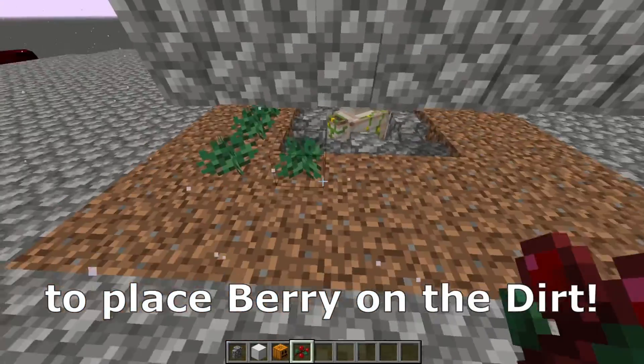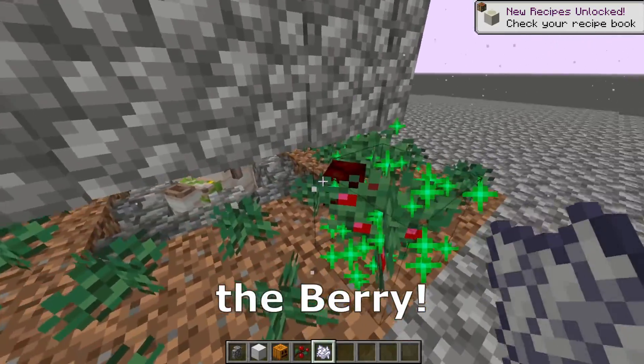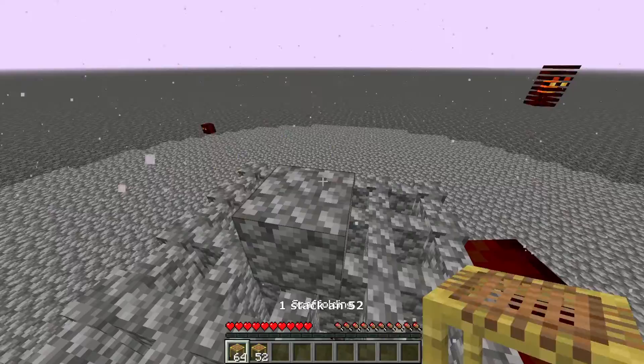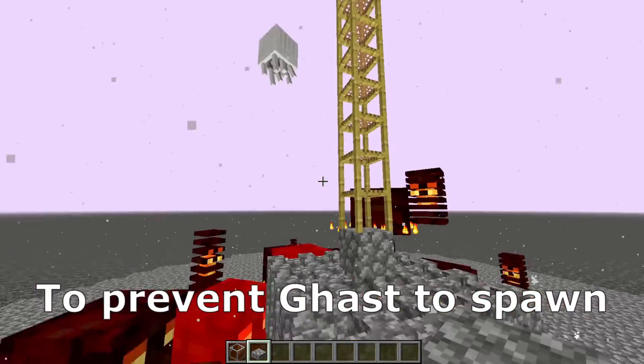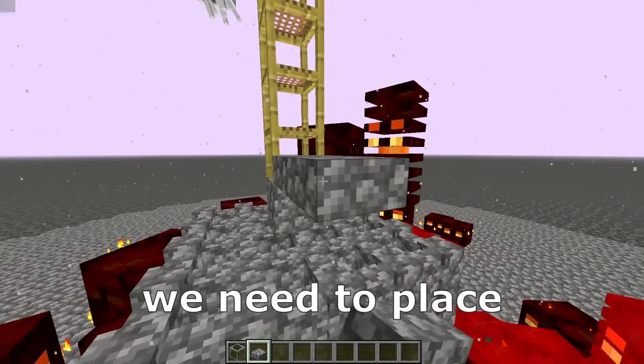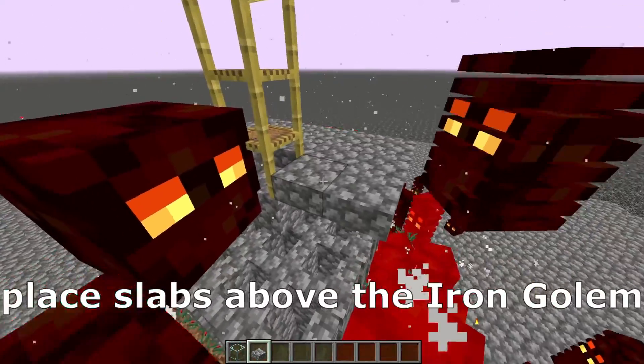Next, place berry on the dirt and with some bone meal we need to grow up the berry. Place a building block in the middle and a stack of 52 scaffoldings on that. To prevent mobs from spawning on that layer, we need to place some slabs. For the beginning, place slabs above the iron golem from the middle.